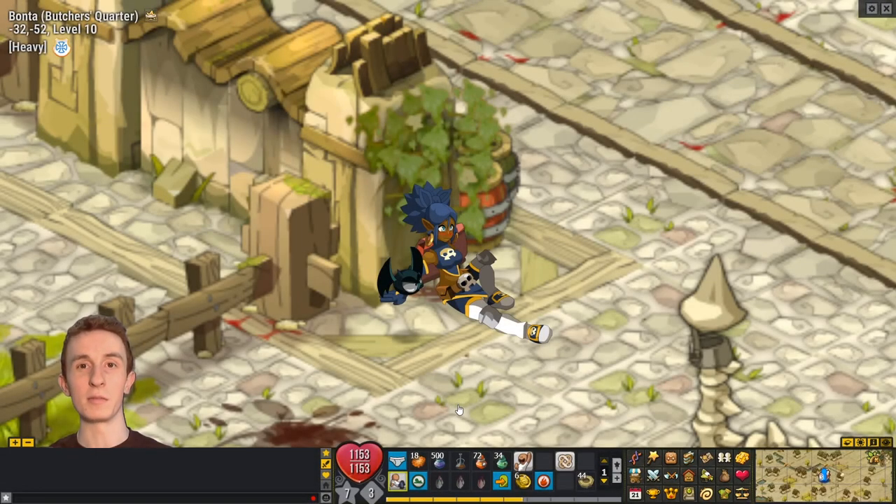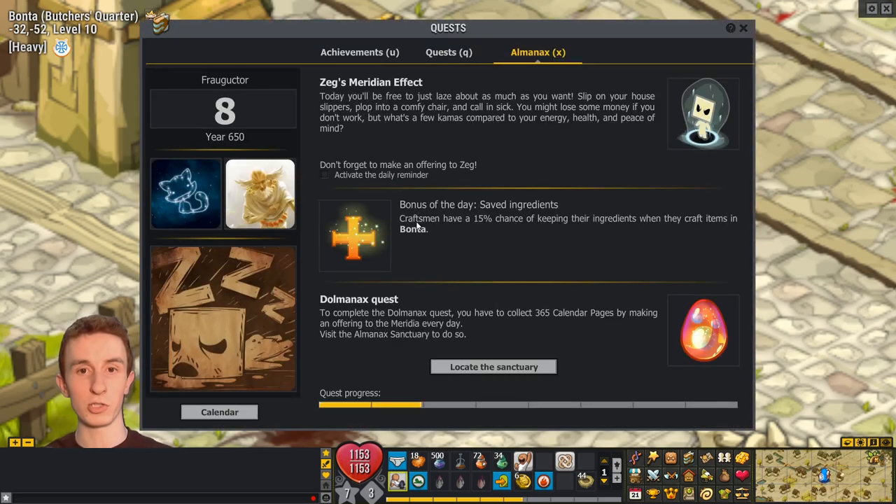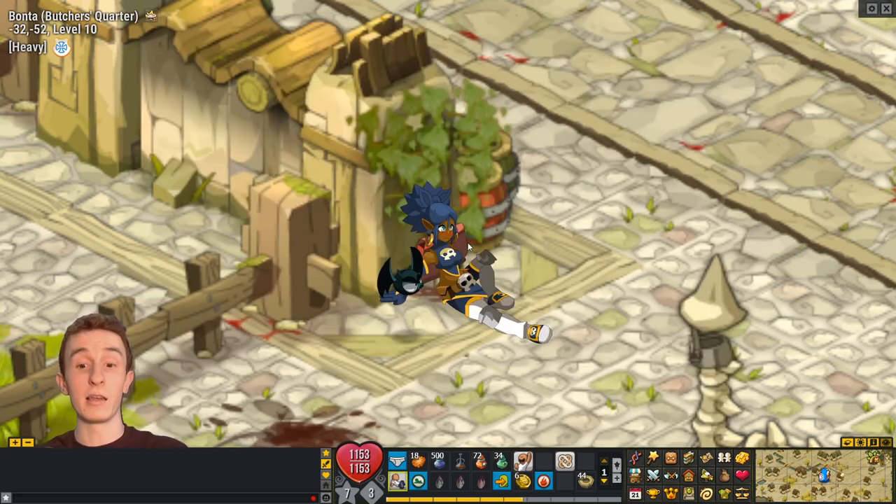Hey guys, how's it going? This is Ability here. In this video I'll be announcing a project that I've been slowly working on for a couple of weeks now. I just got back from vacation and it's very important that I got back by today because this almanac, which is craftsmen have a 15% chance of keeping their ingredients when they craft items in Bonta, is ending very soon. In fact, it's ending in exactly one hour, so I need to work quickly before this runs out.